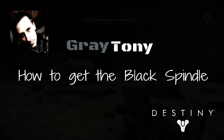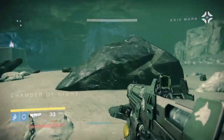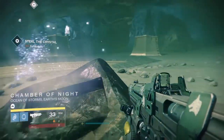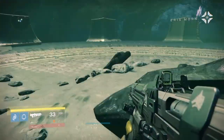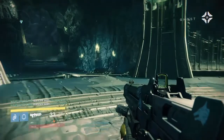The Black Spindle is an exotic version of the Black Hammer, which was a year one weapon you could get from Crota's raid. The great thing about this gun is the perk called White Nail. What that allows you to do is continuously fire as long as you're hitting precision shots, allowing you to unload your whole clip in a short amount of time and do massive damage. This comes in great help for bosses like Golgoroth or the Warpriest.